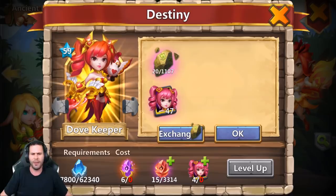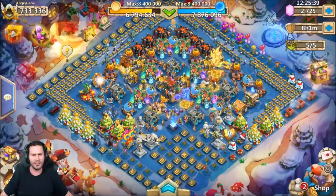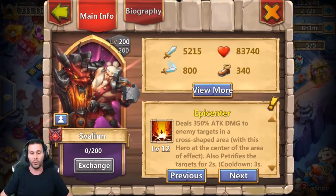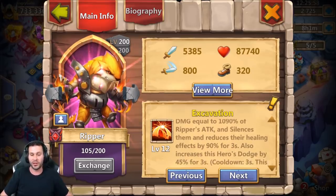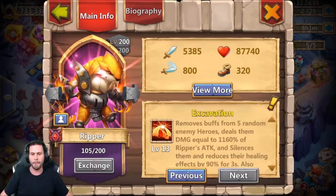It's like 6,000 fame in order to get four heroes of any type — very, very easy. Let's get into the skills. I'm going to skip the new hero because I'm going to make a separate video just talking about him and showing off some gameplay. We'll start out with the man himself, Ripper, who I don't really have that much experience with, but I'm still curious to see what he does going from 12 to 13. Let's go ahead and boost him up.